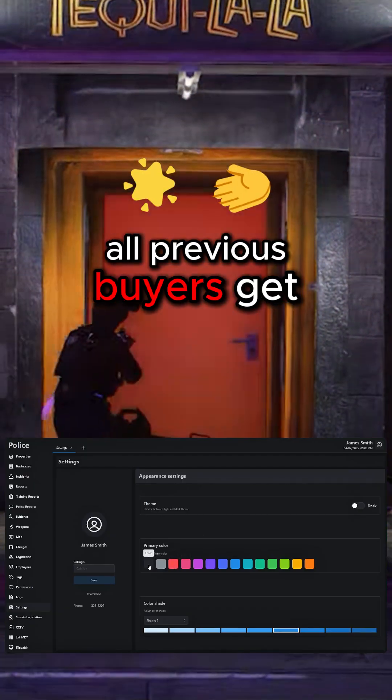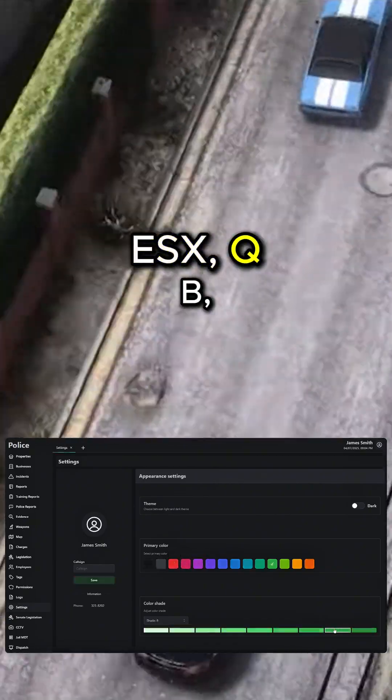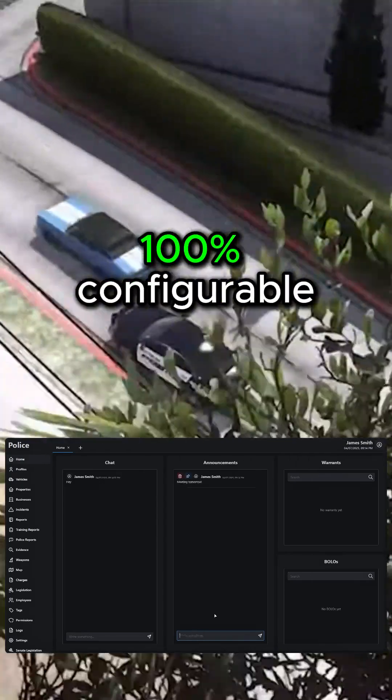All previous buyers get this update for free. It supports all major frameworks — ESX, QB, QBOX — and is 100% configurable.